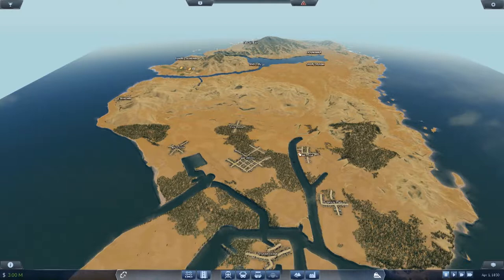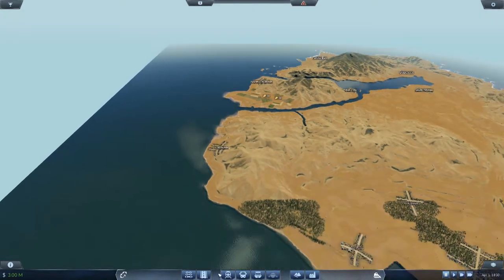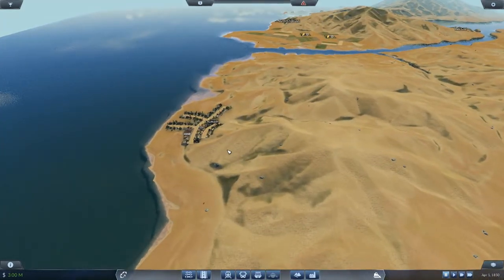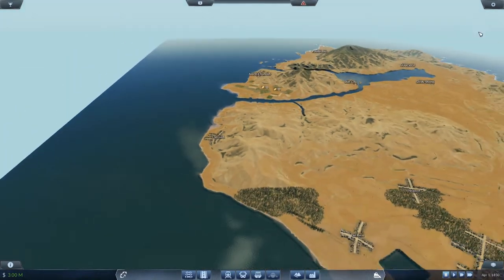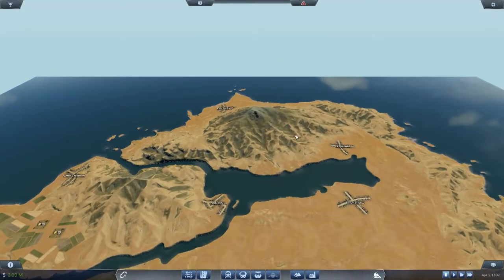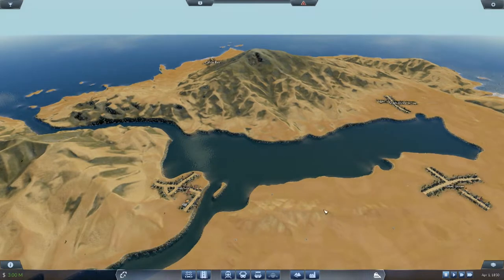We have La Mesa, Vinewood, Del Perro over here, Chumash which is the little coastal town on the side of the Great Ocean Highway where the food places are. Up here would be the military base, Stab City where everyone gets murdered, and even the little island in the river outlet - that's so cool.